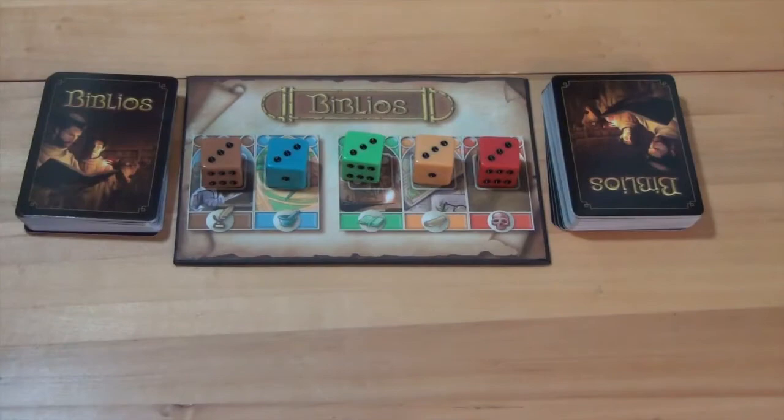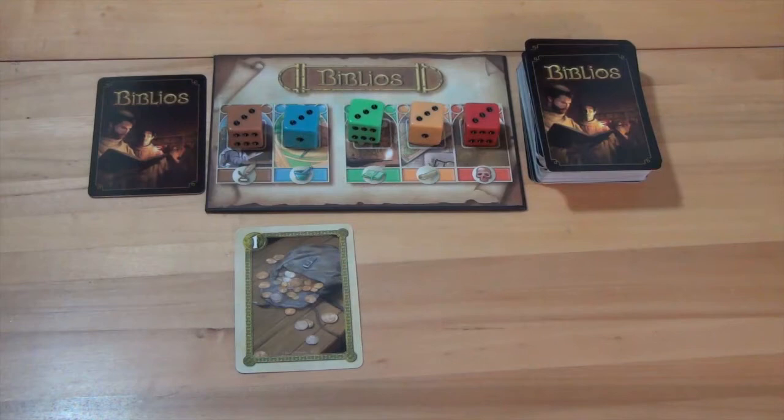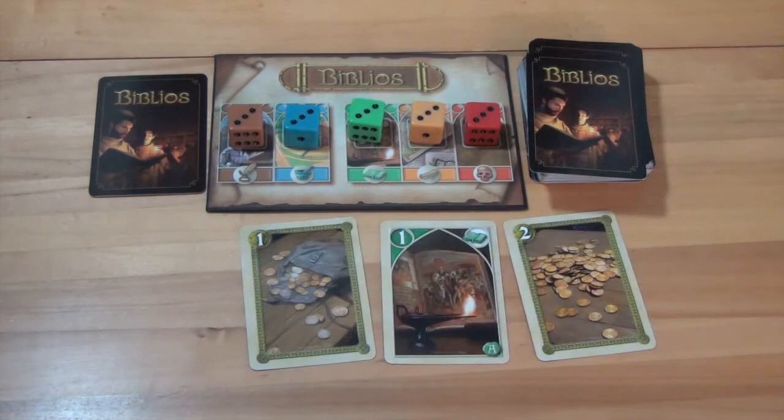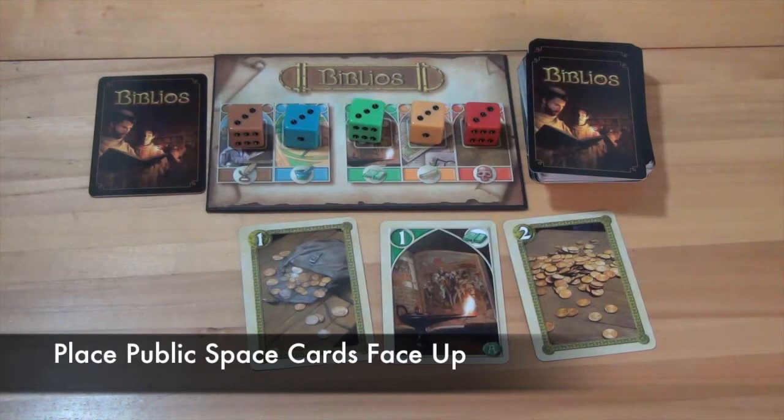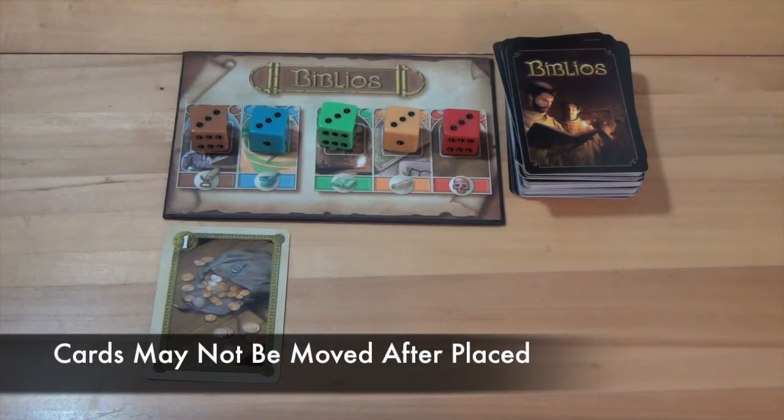The final area a card may be placed is the public space. This is where the active player places cards that will go into the other players' hands. One card will be placed here for each other player in the game — for instance, in a four-player game, three cards will be placed here. All cards in the public space will be placed face up so all players can see them. The active player draws one card at a time, looks at it, and places it in a location. Cards may not be moved around, so the active player must decide immediately after drawing each card.